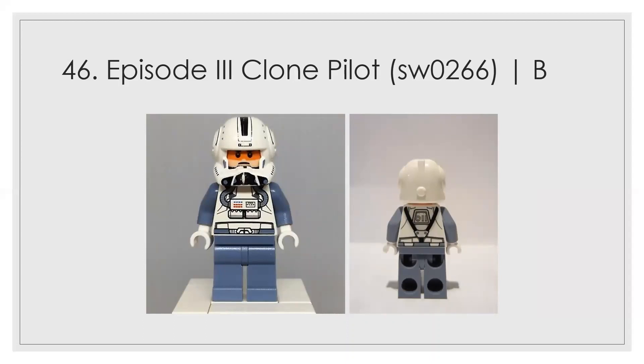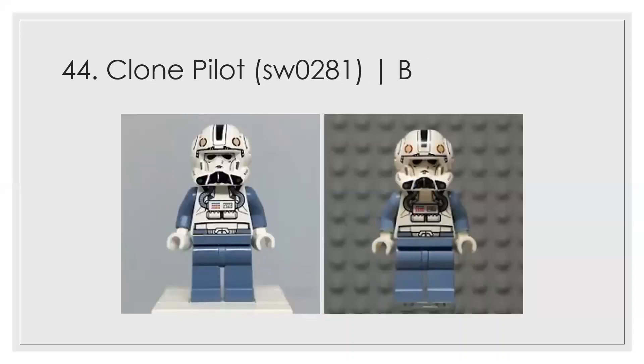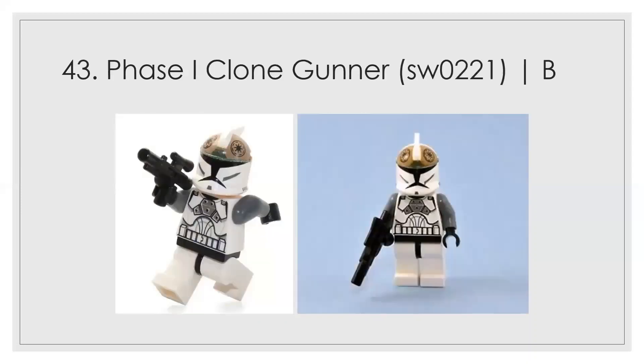At number 46 we have the Episode III clone pilot in the ARC-170, given a B. The helmet is nice but there's nothing special. Just above it at 45 is Captain Jag's counterpart — slightly better and a named character, so he deserved a little bump. Number 44 is a clone pilot in Palpatine's shuttle; the face print is way better than the other two, though otherwise it's not too different.